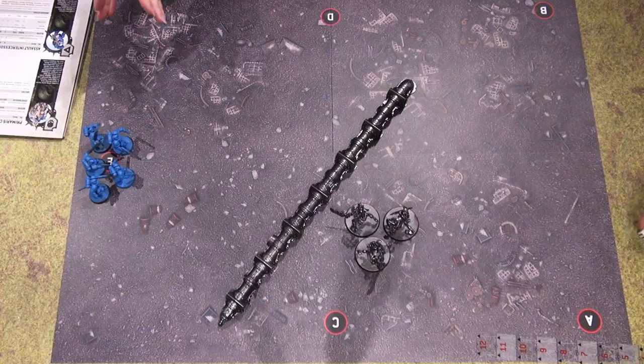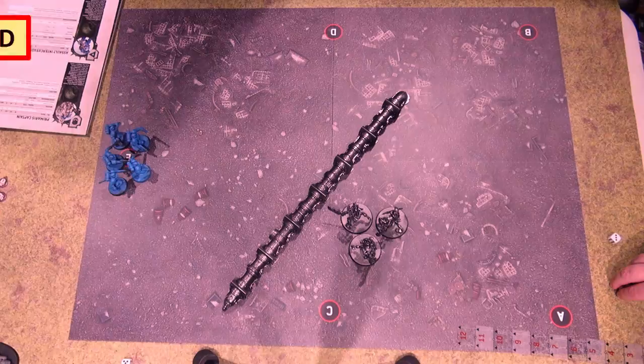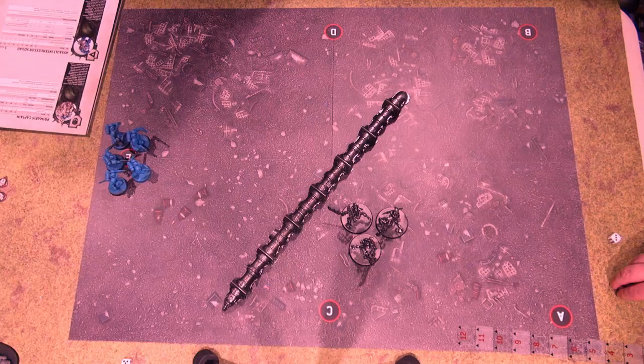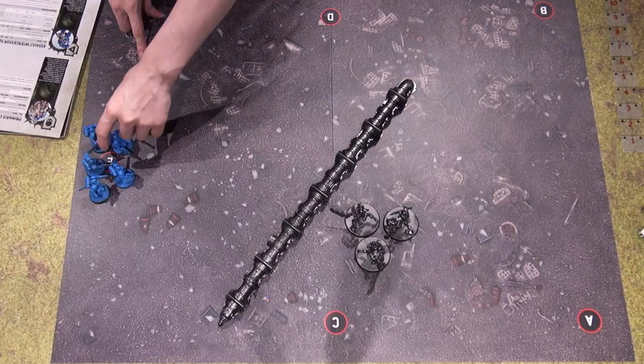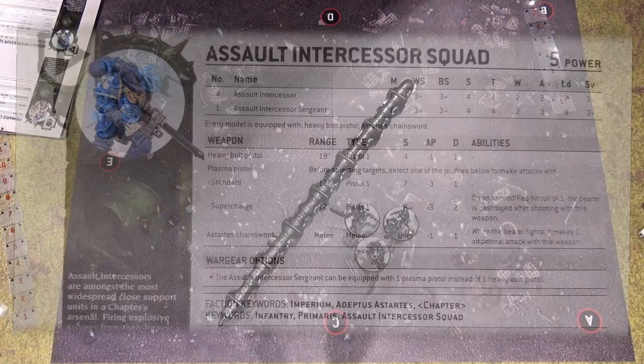My Space Marines have to hold the line, but I just have to survive — so I could face them on, or I could just keep trying to run away. Here's where combat tactics can make the greatest difference in the game. Whether I stay out of combat or charge into combat with those Necrons will have a huge impact on how the game progresses. In this first scenario, I'm going to choose to avoid combat. I don't need to move my full movement — I just want to make certain I'm still within range, so I'm moving a little further away.